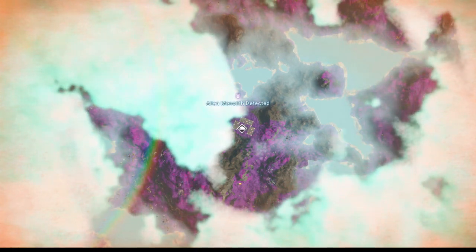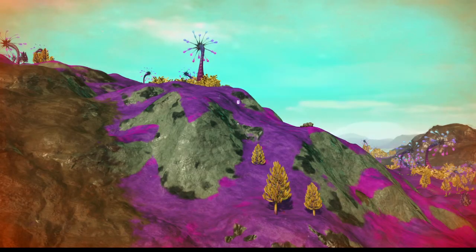There we go. Alien monolith. Perfect. We could have made an autosave in our ship first and then reloaded if we didn't get what we wanted.